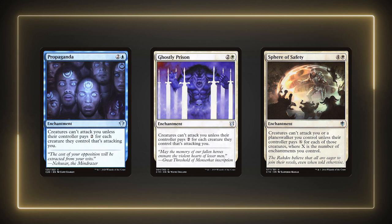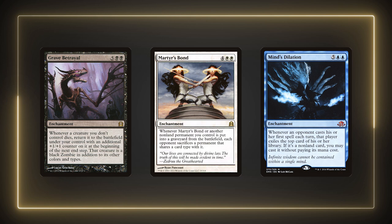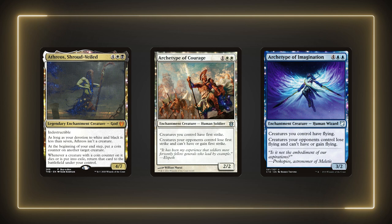Some high CMC enchantments we can turn into creatures are The Great Betrayal, Martyr's Bond, and Mind's Dilation. Each is a powerful card in its own right and can be a huge creature to swing out with if we want to risk making them creatures. Martyr's Bond is a great deterrent against removing our non-land permanents — I think it's a really underrated card as a sort of catch-all Dictate of Erebos. Atsal's Shroud Veil and the archetypes of Courage and Imagination are some great enchantment creatures that add to the list. Courage makes Xur's deathtouch even more effective by giving everything first strike. The Archetype of Imagination provides flying for us and removes flying for our opponents. Xur actually doesn't care if what he targets is already a creature, so he can actually upgrade Imagination to a 6/6 if we want to.